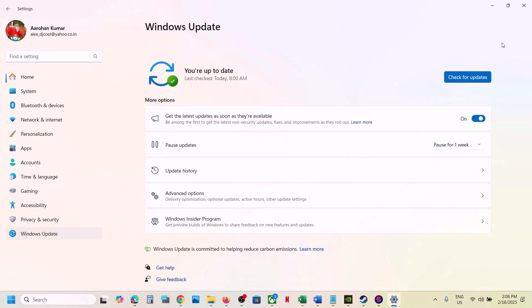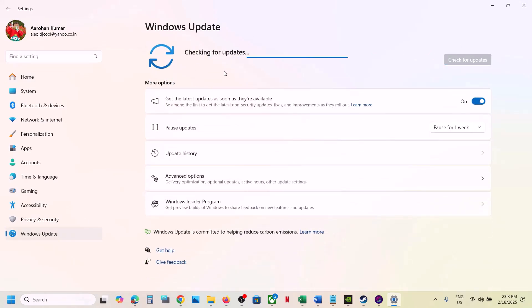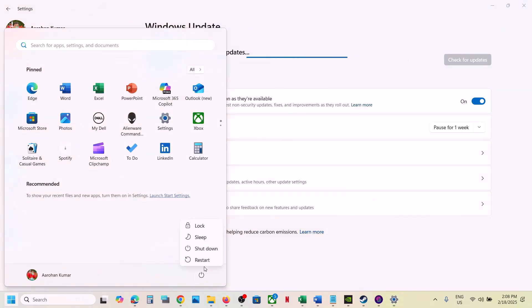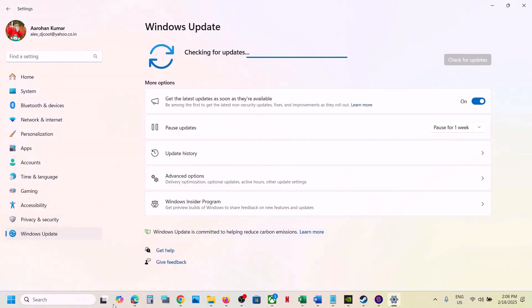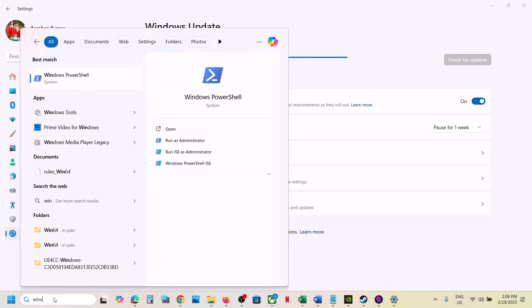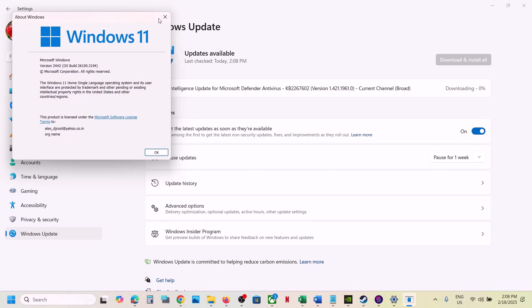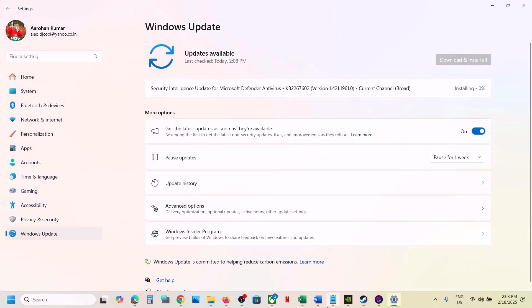Go to Windows Update (or Update and Security) and click Check for Updates. Once all updates are installed, restart your computer and after the system restart launch the game. You can type 'winver' in the Windows search box to check your current version — make sure you're on the latest version, then launch the game.